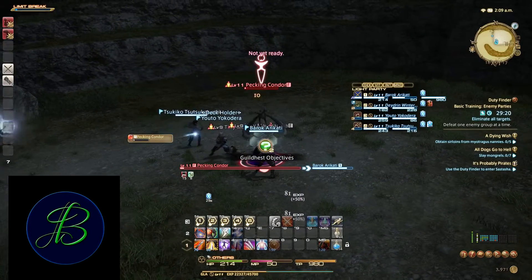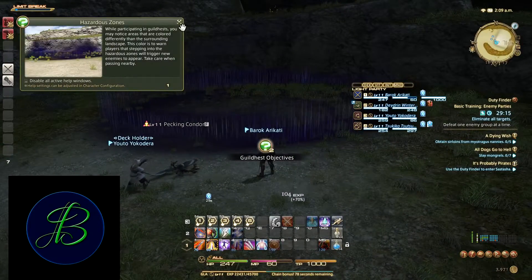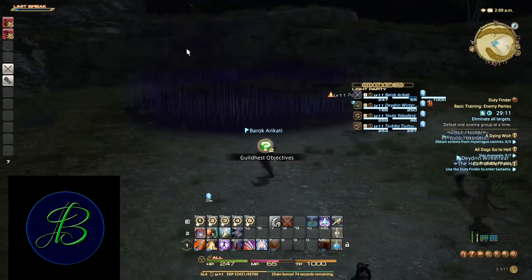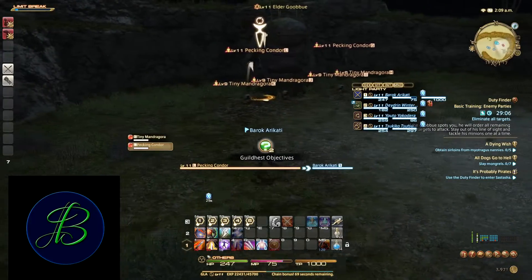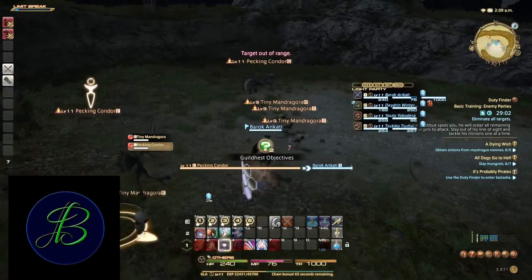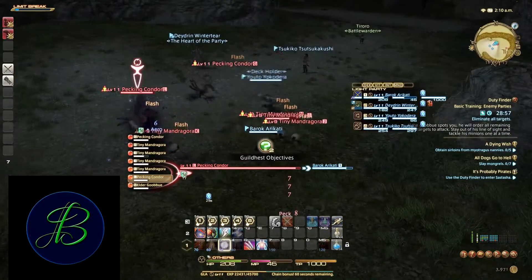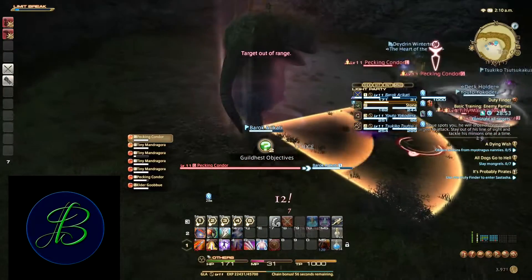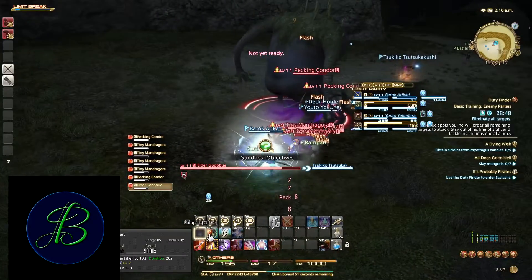I actually messed up this next pull — you're supposed to pull these separately, but I ended up pulling all of them. It's not a huge deal as long as your healer's paying attention; you should be fine. The best thing to do if you pull everything is just try and spam AoE enmity. You want everything on you — the squishies are just that, squishy. And for the love of god, try and pull the main boss facing away from everybody, because this thing has a huge AoE.